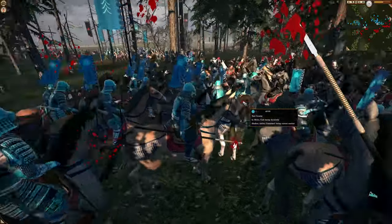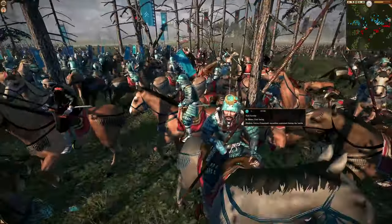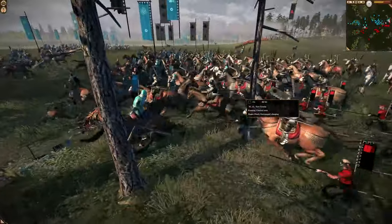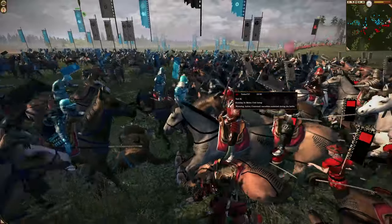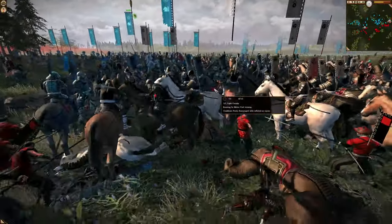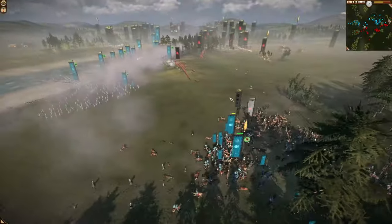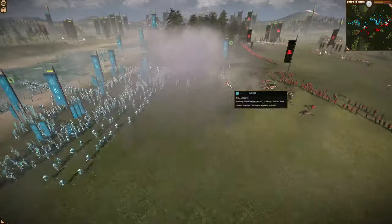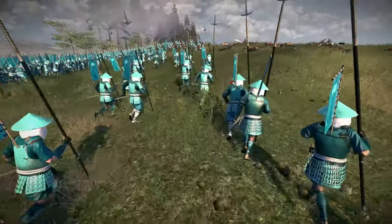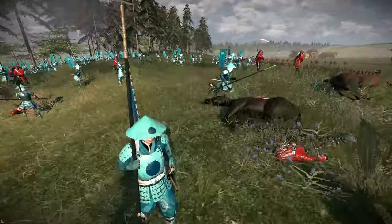It looks like both sides are pretty even right here. Now we've got cav support from his teammate — this is the black-on-black — coming from the blue army side to support. It's becoming too much. But look at this — a massive charge of infantry! My goodness, look at this charge.